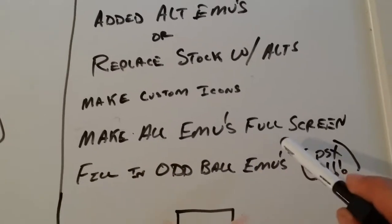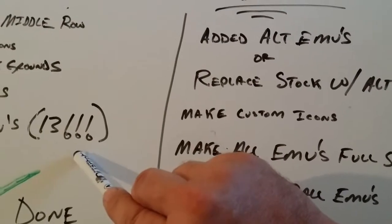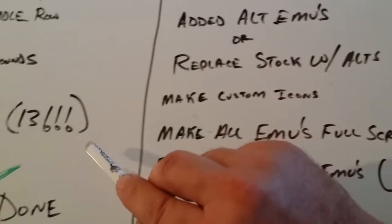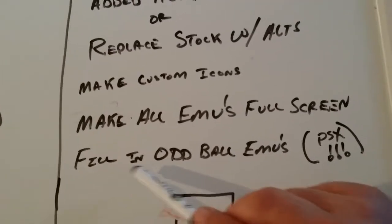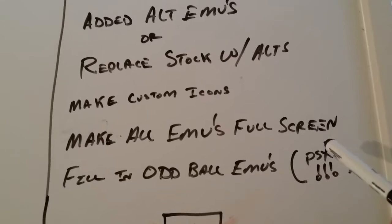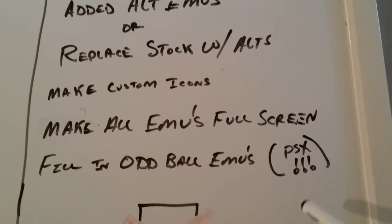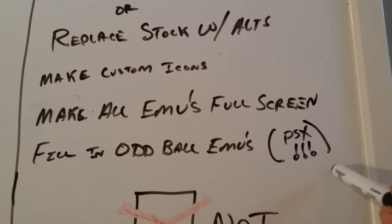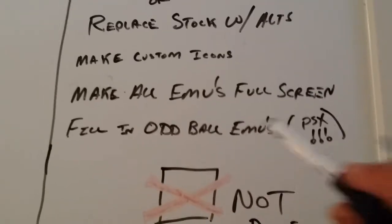Making all the emulators full screen — I think there's two or three emulators out of this 13 that are not full screen. That doesn't make me happy, but I'm working on it. They are playable though, even though they're in a small screen format, so I did leave some of those in there. And filling in the oddball emulators — the PlayStation Original, the PSX — that's a huge thing I want to get done, but I want it to be right. I want it to be as close as this device can actually accomplish with that emulator, so it's not quite made its way in yet. That's a big not done.